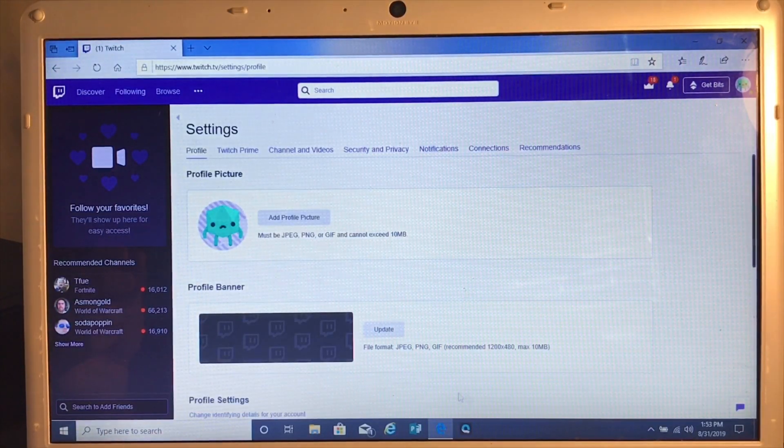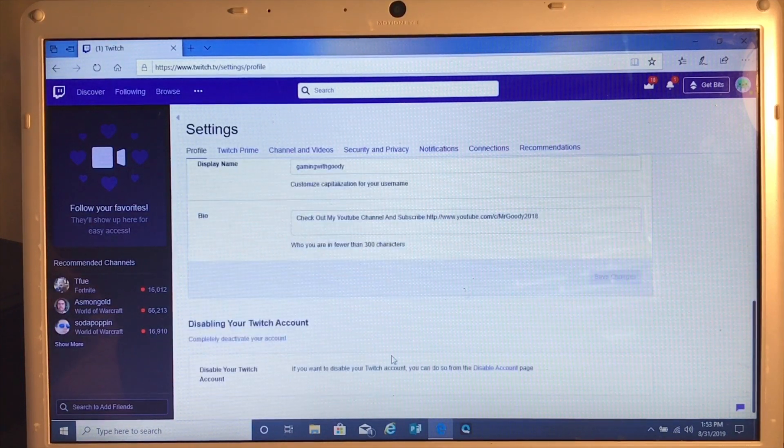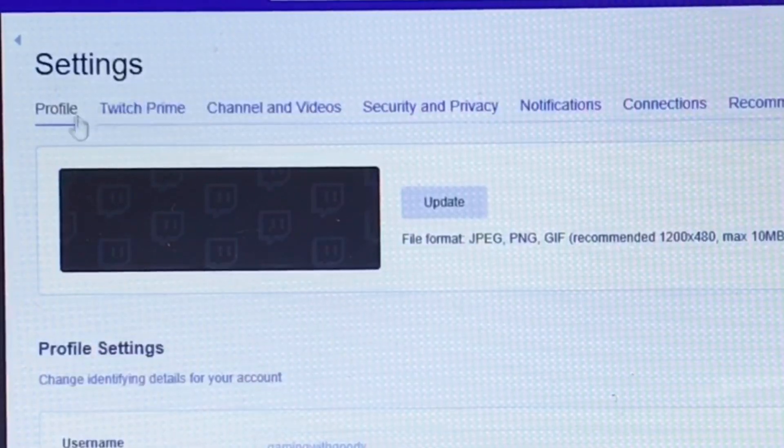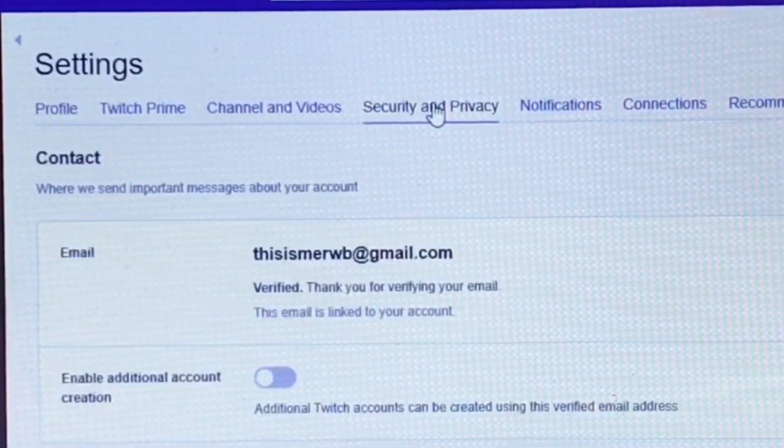When you bring up Settings, it's going to bring up another list of things that you can do. It will have Profile, Twitch Prime, Channel, and Videos. The one you will want to click on is Security and Privacy — left click on that.